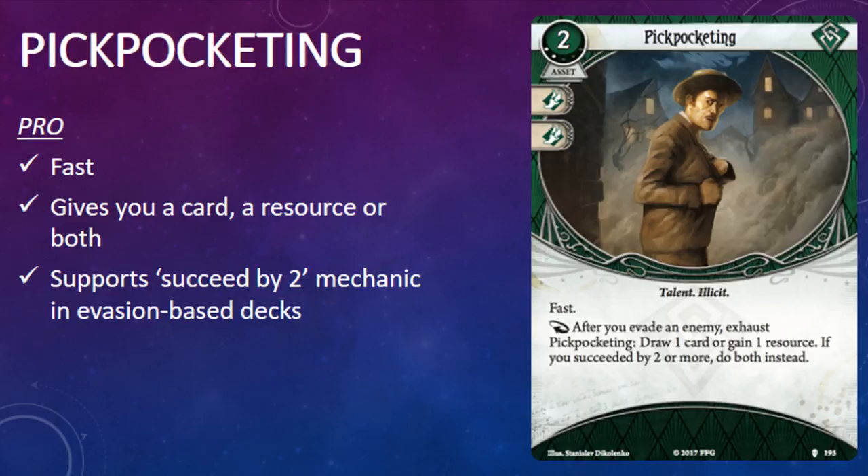The second rogue card in the pack is the level 2 version of Pickpocketing, an asset from the core set. It costs 2 resources, 2 experience points, and comes with 2 agility skill icons. It has the talent and illicit traits. This version is fast, and it has the game text Response: After you evade an enemy, exhaust Pickpocketing. Draw 1 card or gain 1 resource. If you succeed by 2 or more, do both instead. We've already discussed the level 2 version of Pickpocketing a little bit within the context of Cheap Shot, but this card certainly deserves more attention.